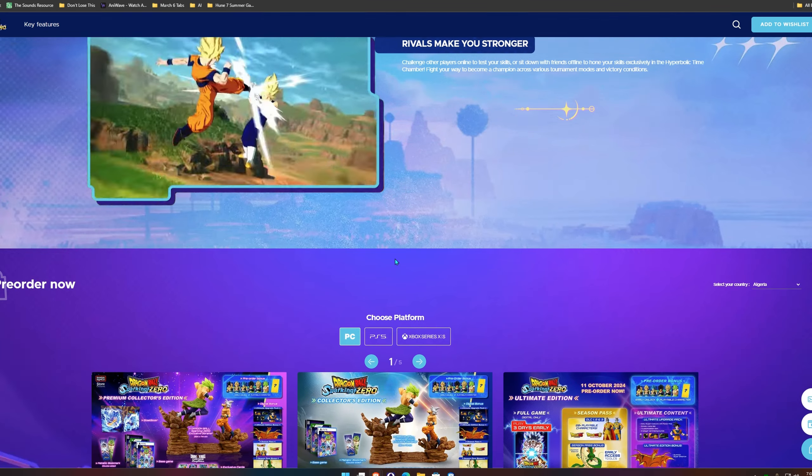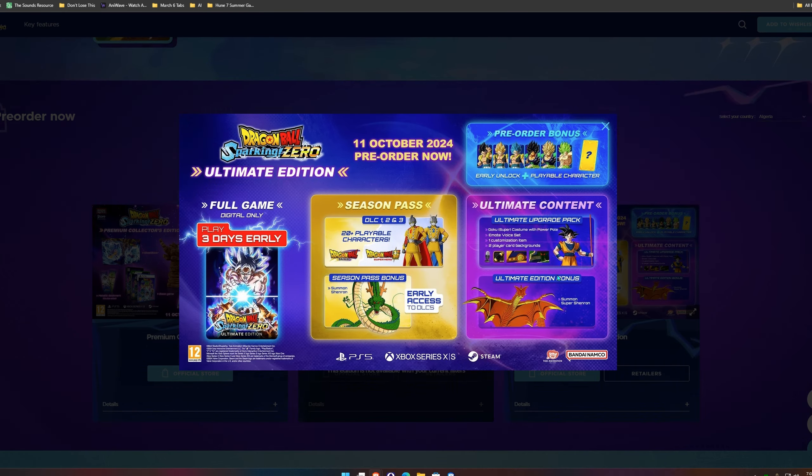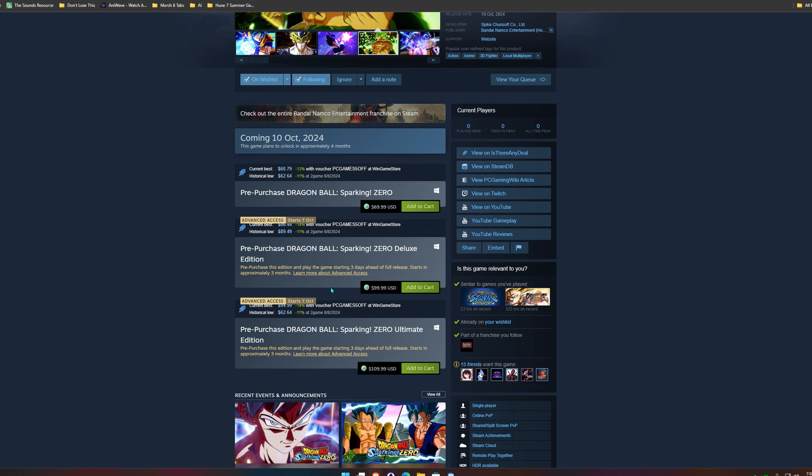But this whole summon Shenron as DLC is a lot behind a paywall. I really don't understand. Also, if you get the season pass, you get the characters three days early. I mean, it's incentive, yeah, but they already know people are going to get the game. So why? Of course people are going to buy the Ultimate Edition.